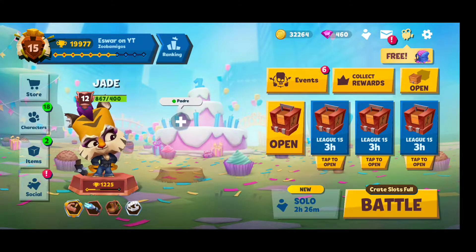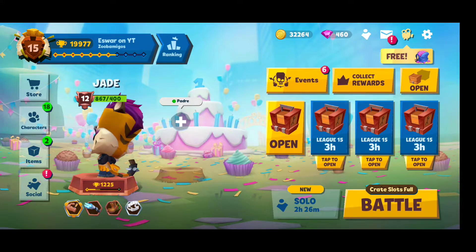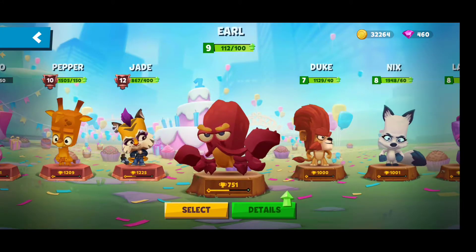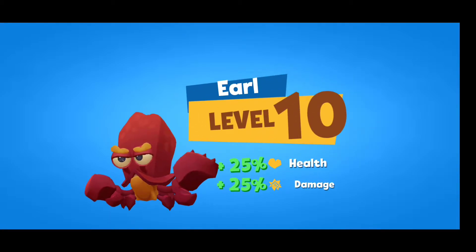Hey guys, it's Ishwa. Today we're gonna talk about the new Zuba anniversary — first anniversary birthday update. With this update we are getting the new fox skin and the new shell item in the silver category. I don't have it yet and I'm not gonna waste final gems on it.